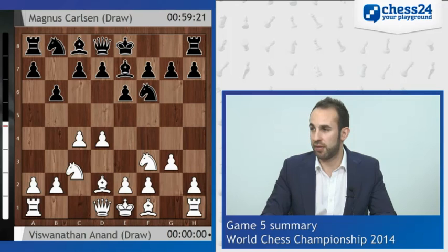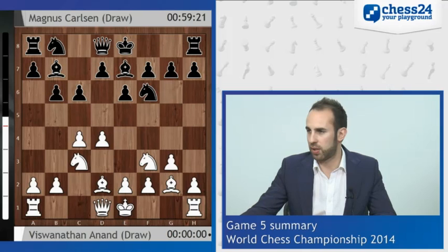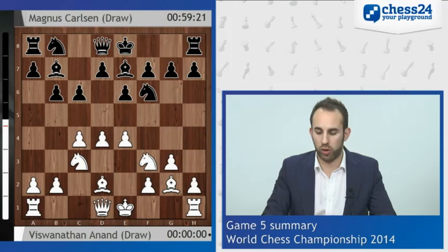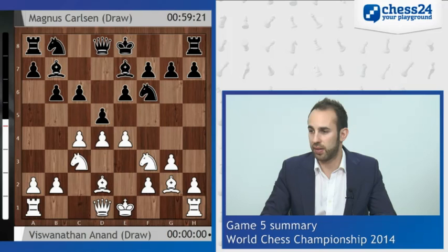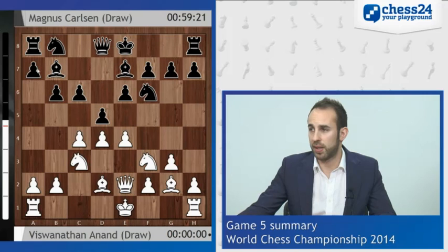Bishop e7, knight c3 and now bishop b7 developing the bishop, bishop g2 of course, and here the move c6 - it looks a bit weird at first because you block your own bishop in, but it has a very clear intention of establishing a pawn on d5 and also stopping white from playing d5 himself. Vishy plays the absolutely critical move pawn to e4 with the idea of going e5, which forces Magnus to play d5. After exd5 and cxd5 he brought his knight into the centre.